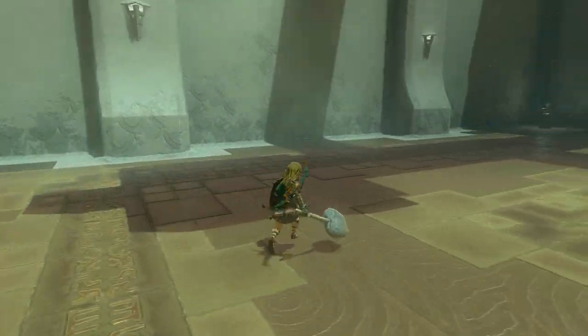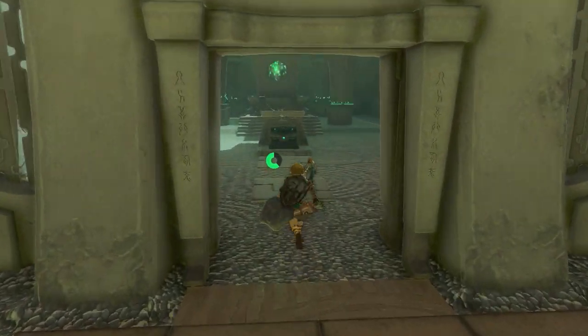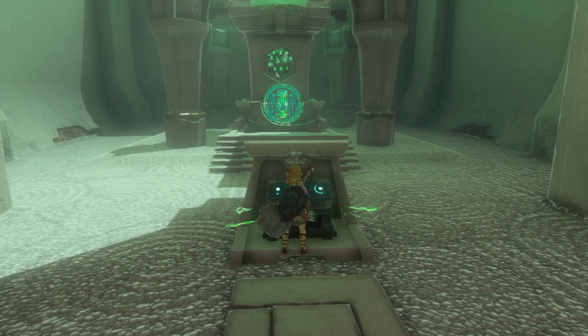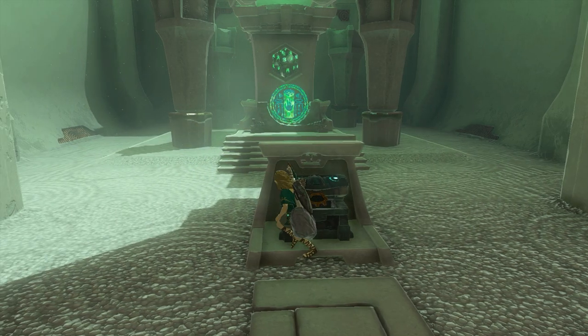There's nothing more here, so let's continue to the end. There's the treasure chest — open it. Inside is a Zonite sword with a strength of 6. Pretty decent for where you are now.